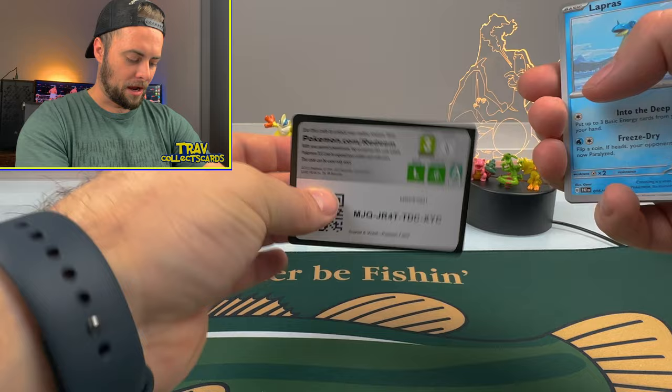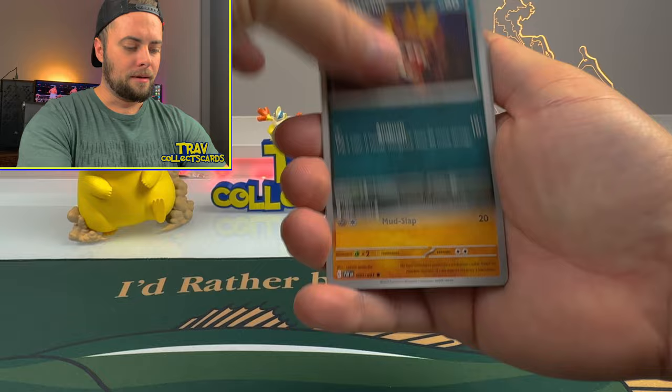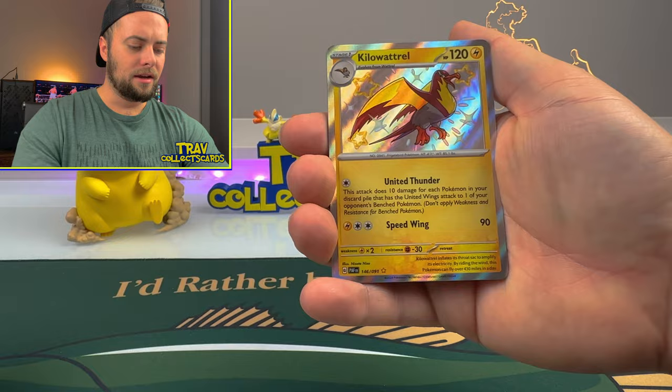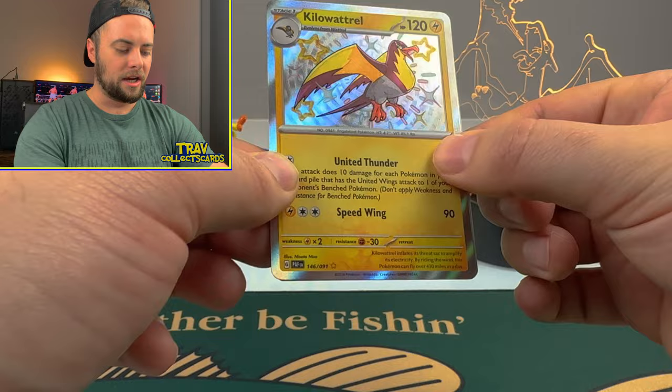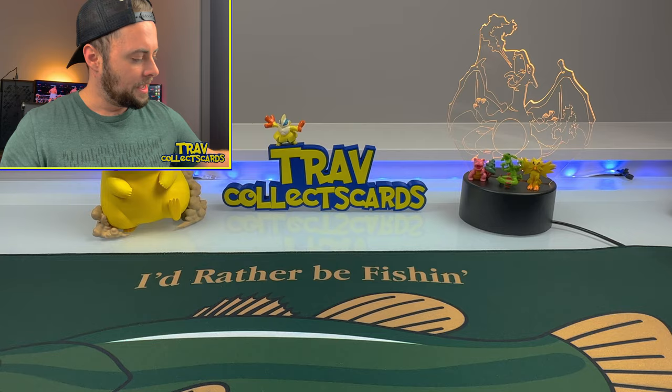Code and the energy to the front. We got a Psychic Energy, Lapras, Mime Jr., Mastiff, Barboach, Scrafty, Curlia, Gengar - oh, we got a Kilowattrel shiny card! Let's go! We got a Raichu and a Professor's Research behind, but we will take the Kilowattrel shiny card all day. We're adding to the binder, adding to that shiny card collection. Let's keep it going here Dondozo.